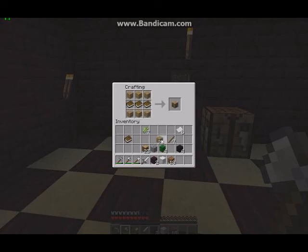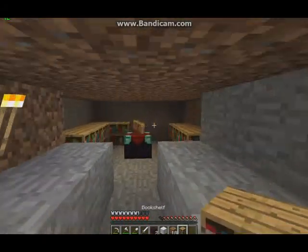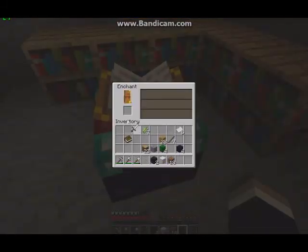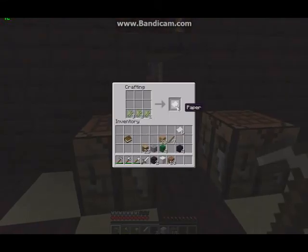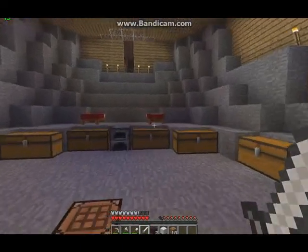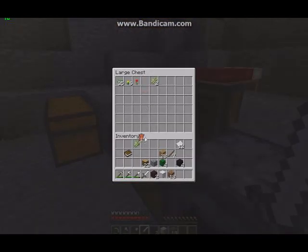We need a wheat farm. Who covered up the entrance? I did it because mobs have been turned on. I can't see any mobs. What level is this now? Level 18. I think I might need more leather - there's tons in the chest from those cows. I've got 11 sugar canes.